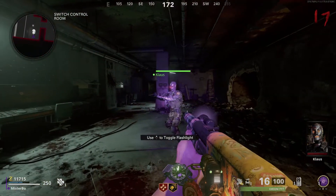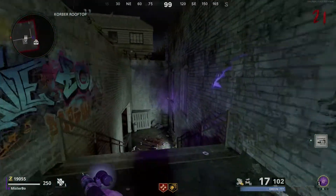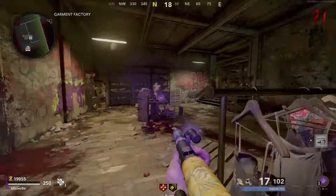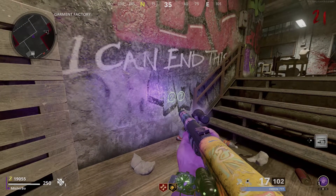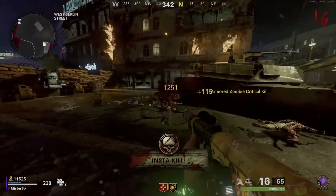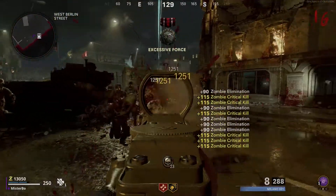Using this UV light, we need to head to three different rooms around the map. The first room is the garment factory — you'll find a number one on the wall indicating this is the first room. Using the UV light, walk around the room and look for some numbers on the wall. The numbers will be in a completely different place every time and will be completely different every time as well, so look around. You do have to be fairly close for them to appear.